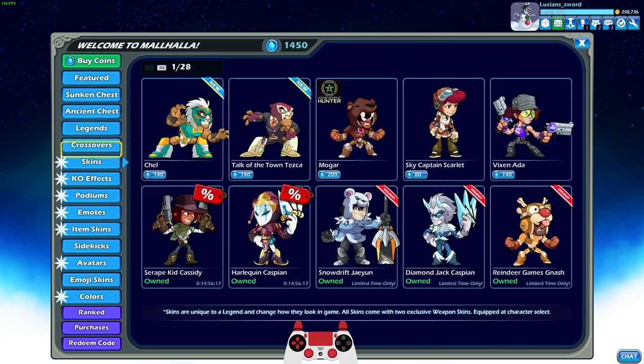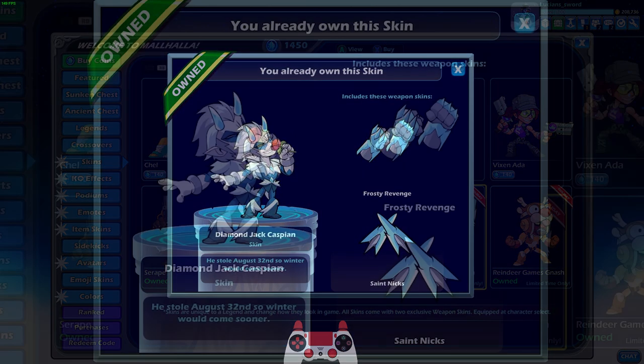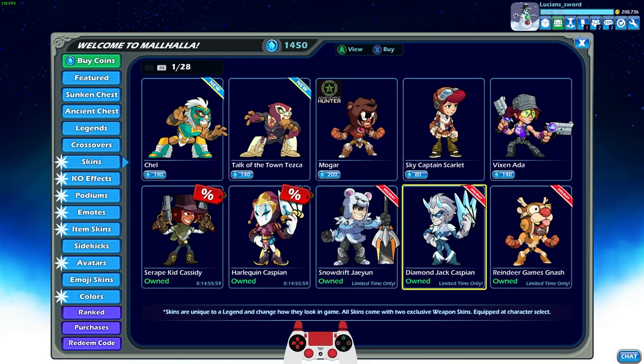So let's go ahead and take a look at the winter skins. The two new ones we have are Diamond Jack Caspian. This one is pretty cool, and I do have codes to unlock Diamond Jack Caspian. I'm going to put the codes in the comments below after the video, so definitely look for those if you want that skin.